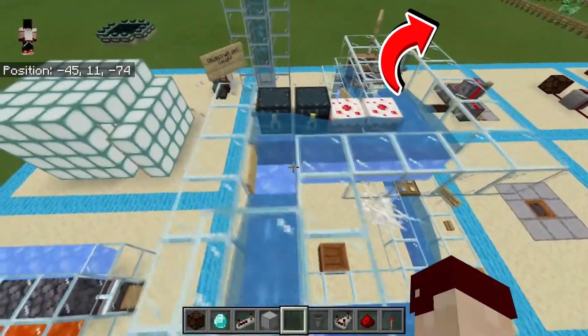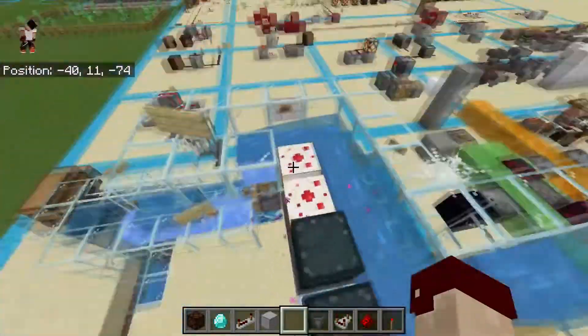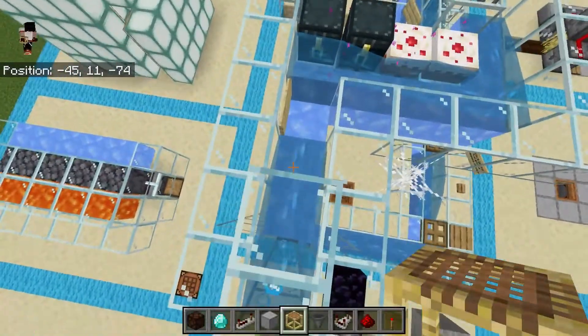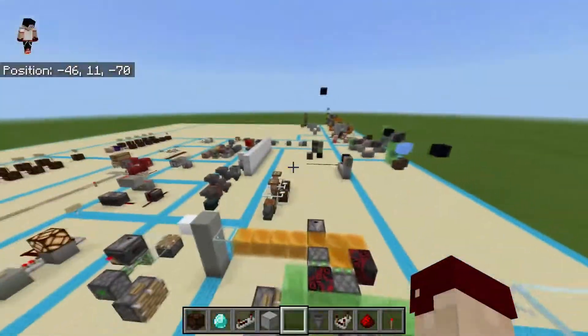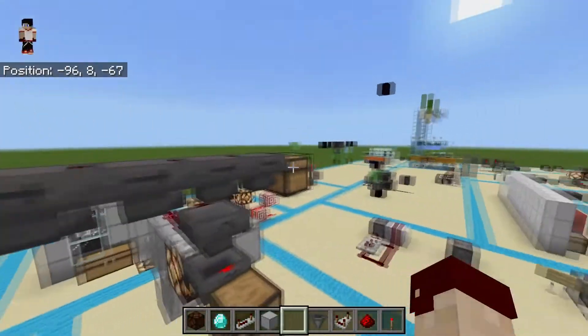You can see right here I have an item stream, and where the end chest and cake is at, I have hoppers underneath. What happens is, if I throw the proper item into my item stream, it'll get absorbed by the appropriate hopper right here. You would want to use that, or otherwise just a chain of hoppers like I have right here, in order to filter out your items.